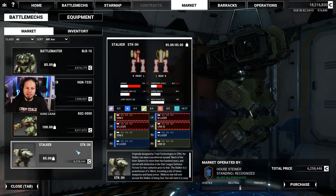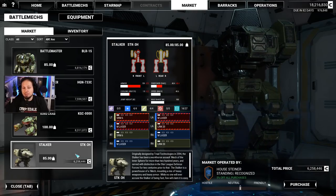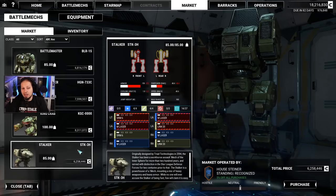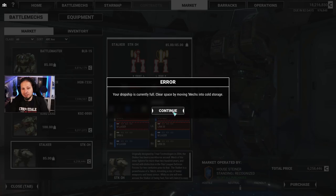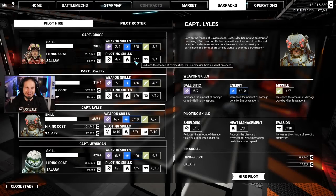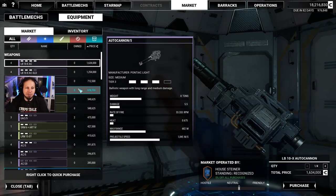Drop trip is currently full — I cannot pick it up. Really? You cannot put it directly to cold storage? You can do it when I'm gaining mechs from the battlefield. No way — really? That's how we roll here? I'm mad. That's not how it's supposed to be. AC5 tier 3 — no thank you.